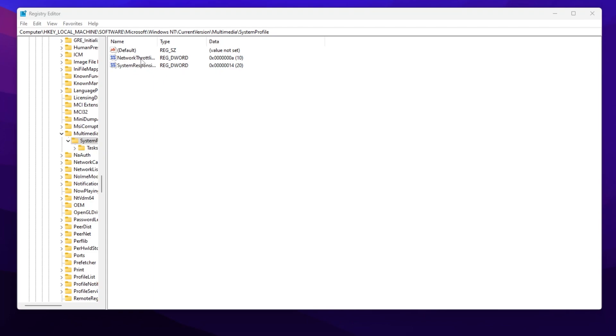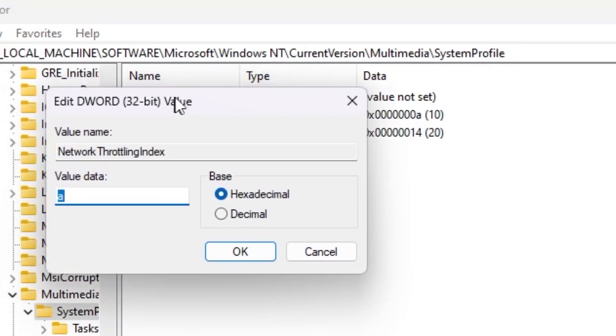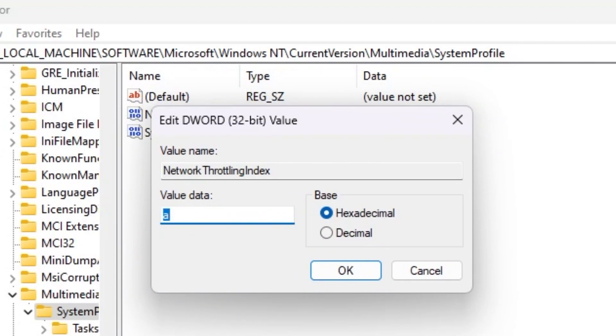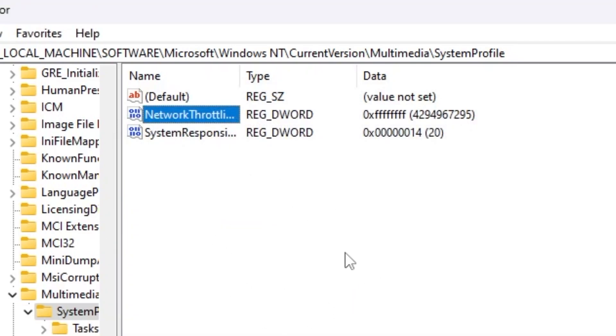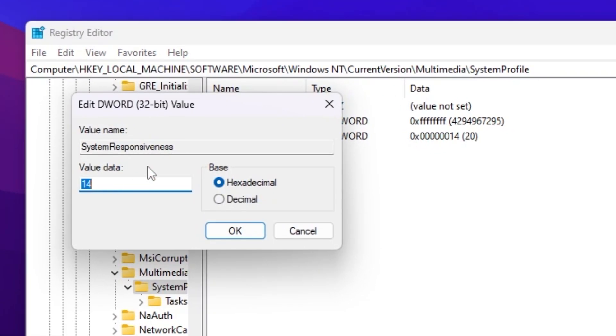Here you will find settings like Network Throttling Index and System Responsiveness. Double-click on Network Throttling Index, set the base to hexadecimal, and change the value data to FFFFFFFF, then click OK. If you also want to improve system responsiveness, go for System Responsiveness, click Modify, change the value data to 14, set the base to hexadecimal, hit OK, and close the Registry Editor.